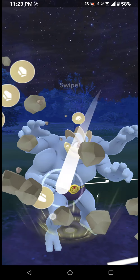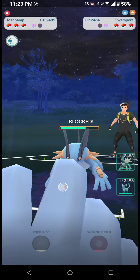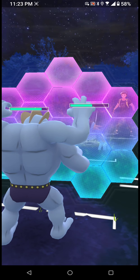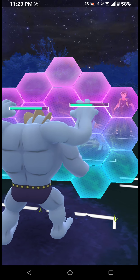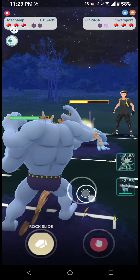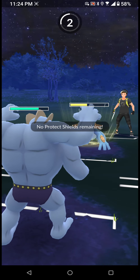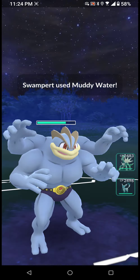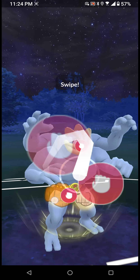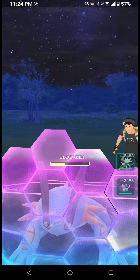We're gonna try and fake it and make them use a shield with a Rock Slide. Okay, so I'm gonna take the Rock Slide. They're gonna attack now — the second attack I'm gonna use is gonna be a Dynamic Punch. I don't have any more shields and my attacks keep falling. Let me see if I can get another punch in here.